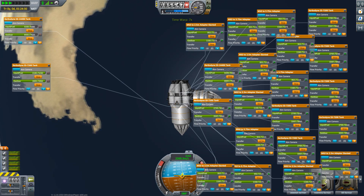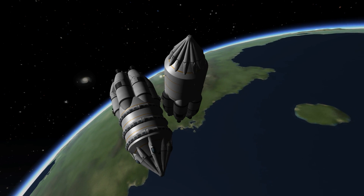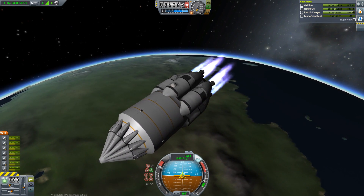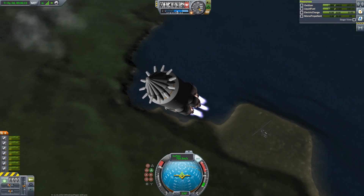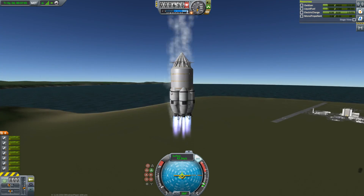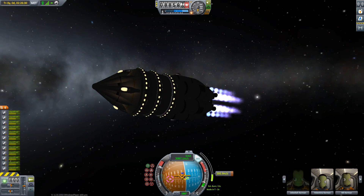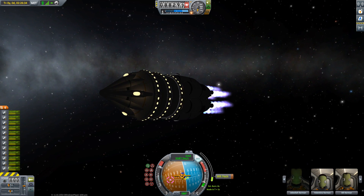Docking without my favorite mod, the Docking Port Alignment Indicator, is really hard, but I managed anyway. So after transferring many tons of fuel, it is time to get this thing back down to Earth. Since the creed of SpaceX is reusability, this thing can also be landed back on the surface and reused sometime later again.